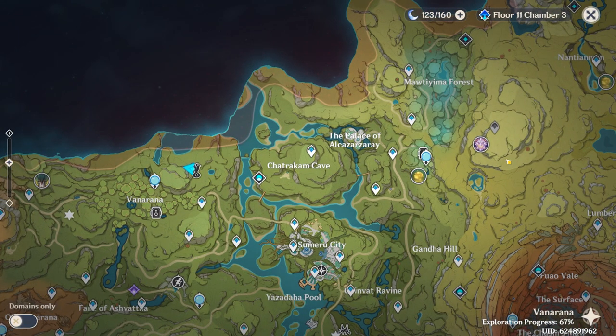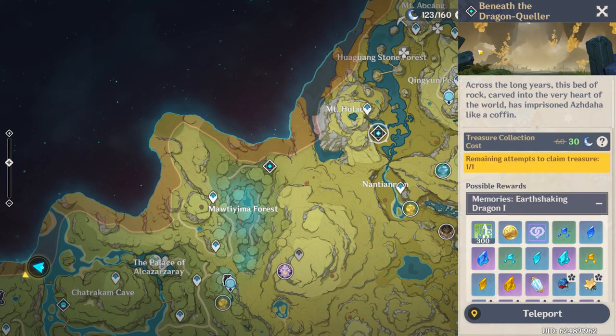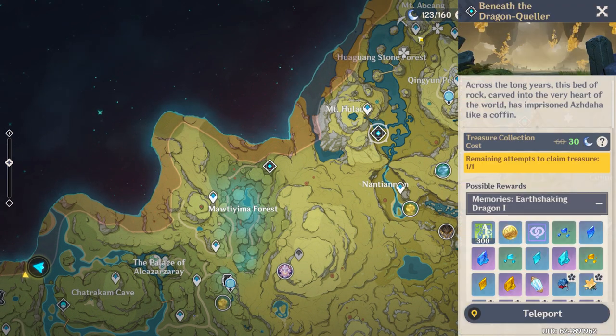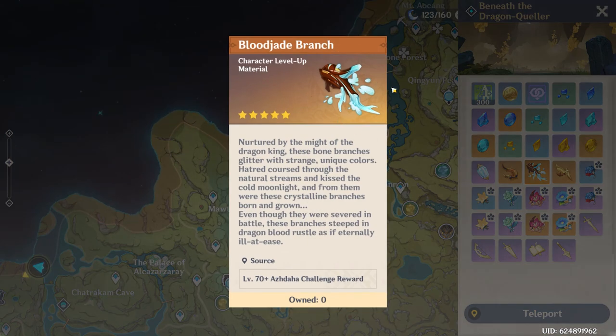For Dory's dungeon boss materials, which you're going to need to ascend her talents past level 6, you're going to want to fight Ajdaha in Beneath the Dragon Queller to get some of the Blood Jade Branches.